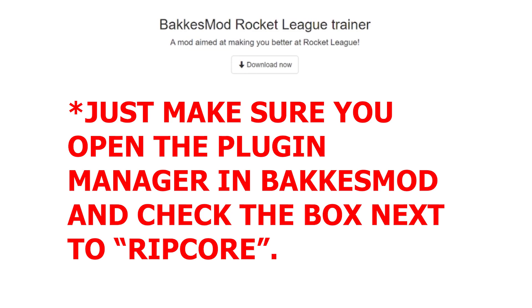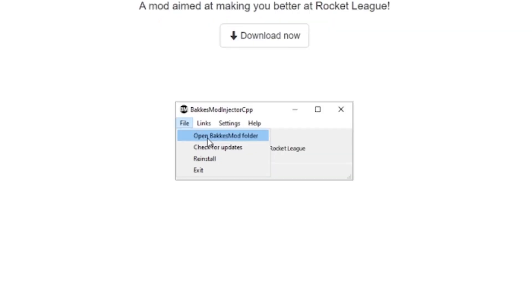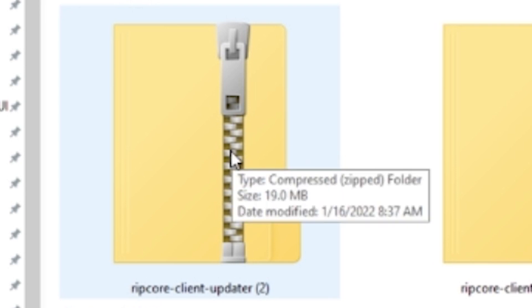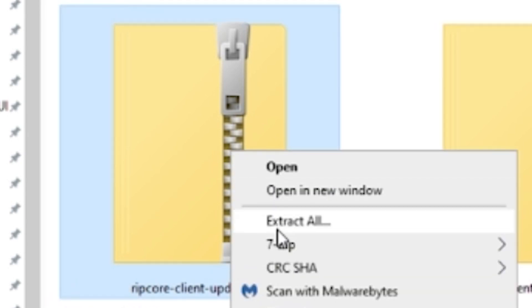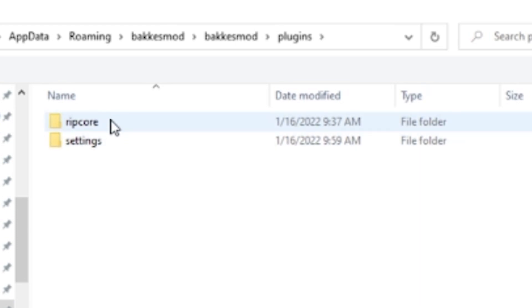If you want to go this route, the easiest way to find your BacchusMod folder is to open BacchusMod and then click File, then Open BacchusMod Folder. The whole reason I did this was to access the Plugins folder. Keep in mind you're going to need this BacchusMod folder again, so go ahead and pin it to quick access or just write down the file path. Next, locate the Ripcore zip file — which will most likely be wherever your downloads go — and extract it. Within my Plugins folder, I created a folder called Ripcore and extracted everything there.